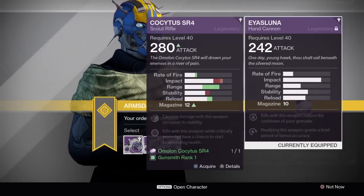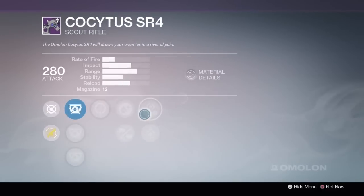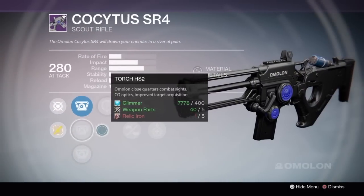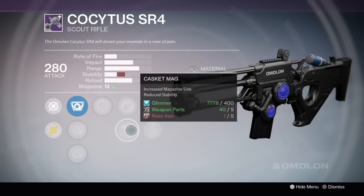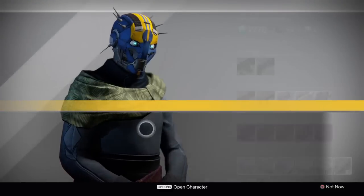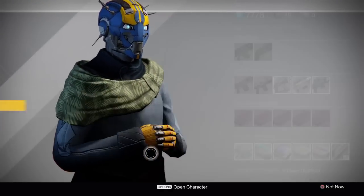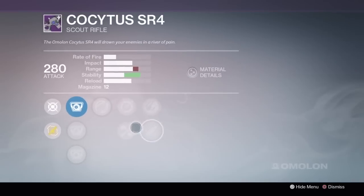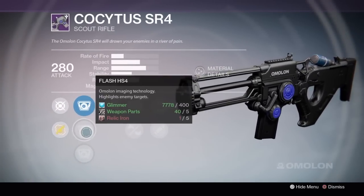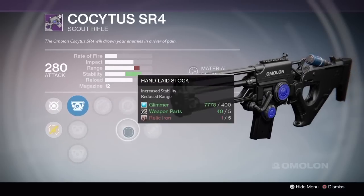Finally, the Cocytus. The Cocytus has a really good roll here — Third Eye with Life Support and the Torch Scope, but no stability increasing perk. You're killing me, Cocytus. Stupid cactus gun. We've got one with Icarus and Zen Moment, but it's not what you want — it's got Handlaid stock but doesn't have the Torch Scope, so it's like, what is this gun trying to do?